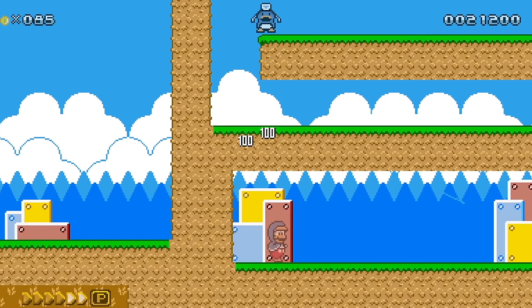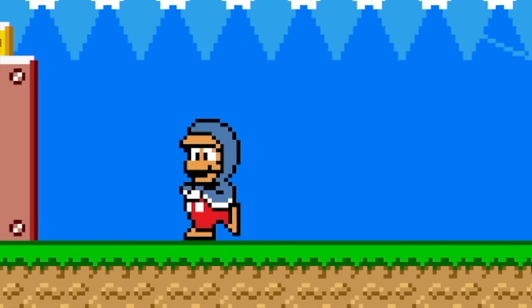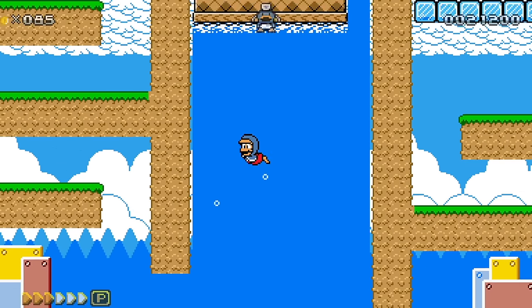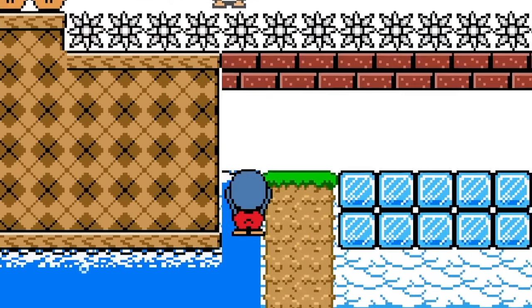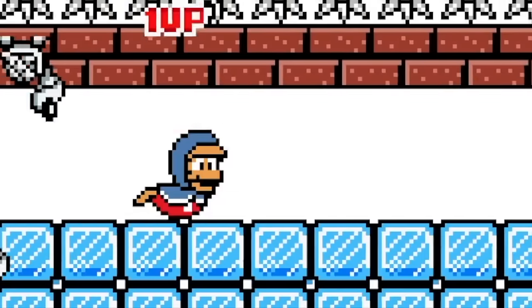And then we get the old Penguin Mario. He looks awesome — he kind of waddles a little bit like a penguin should. Of course, we can throw out ice balls and we can swim in the arctic waters. We can do some sliding on some ice.